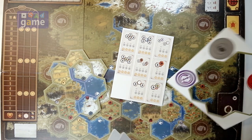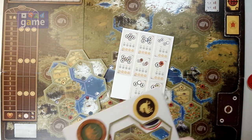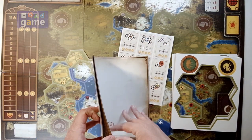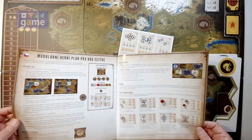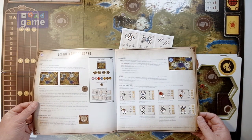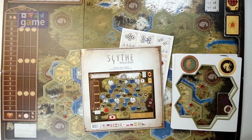You get eight starting base location markers — or seven, since one is kind of a dummy. And a multi-language full-color rulebook; it's not even page-numbered. Just find your language and go to it — about two pages per language. That is what you're going to get in the Scythe Modular Board, which increases the variability of Scythe even more.